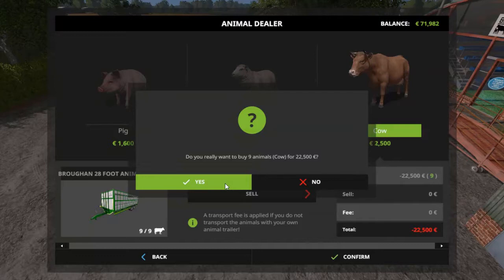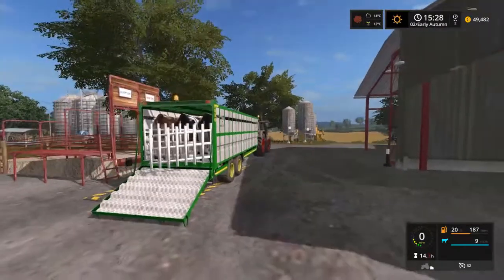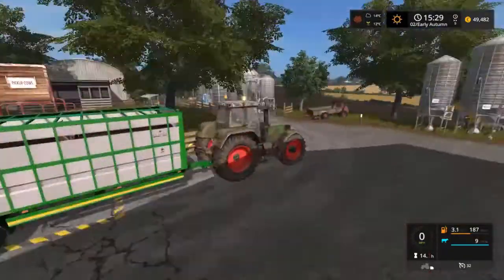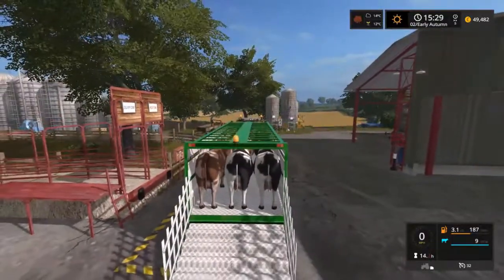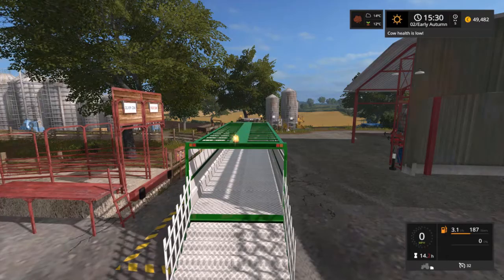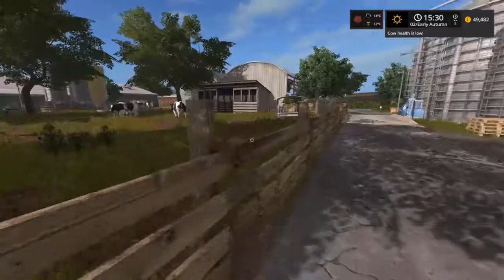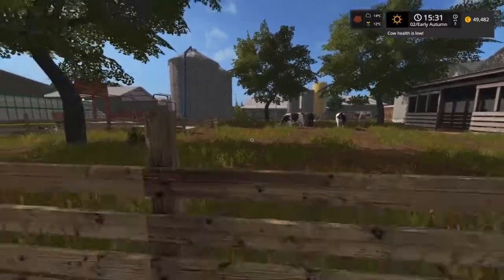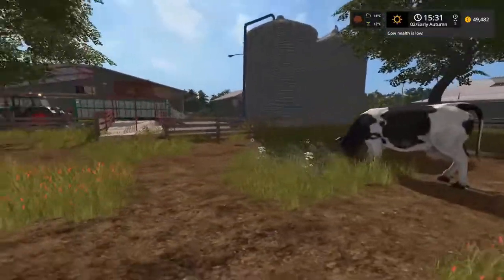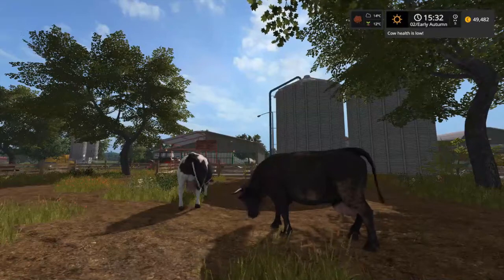Nine animals loaded up, and we can bring them back to the farm and get them stuck into some food and water. Our first load of cattle are at last arriving, and we're going to go through the whole animation process because it adds a little bit of ceremony to the whole thing. We unload all nine of them into the pen. As it turns out, the cow health is a little bit low but that should come up pretty quickly — I'm putting it down to transport stress. They have food, water, and also a little bit of grass, so they should do pretty well.